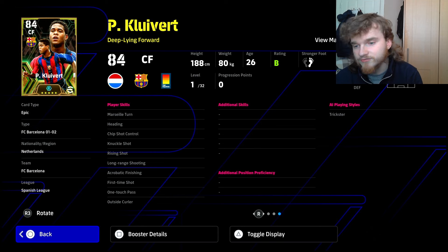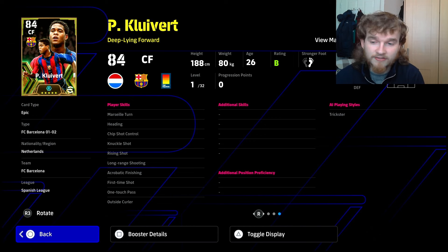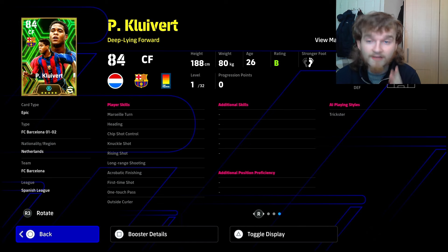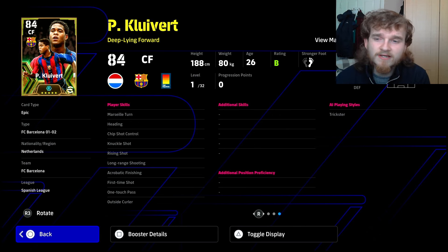He has acrobatic finishing, first time shot, long range shooting, and one touch pass. He's missing a couple for the deep line forward role. First, true passing — you need that on pretty much all your players. Second, aerial superiority — when he comes short as a deep line forward, he should have enough space to be free from the center back and win headers. I'm always of the opinion: if a player is good at something, make them even better so you can rely on it.